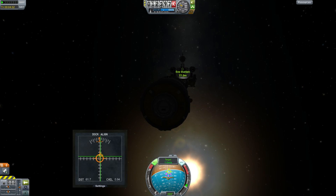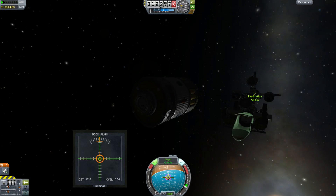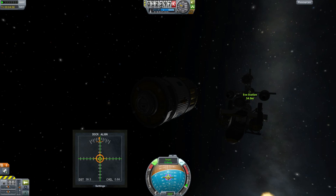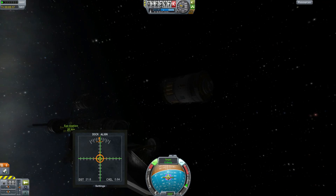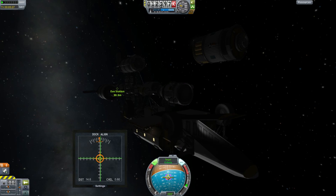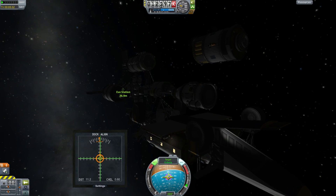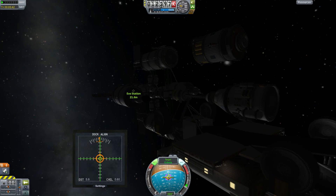Once you get used to this docking alignment indicator, it makes a whole lot more sense. Basically, the big orange one is to make sure you were rotated correctly. The yellow vector inside is your velocity vector and the green crosshairs show whether you are aligned with the target. So you need to get the green thing and the orange thing aligned, and then the yellow thing should probably be aligned down the middle.